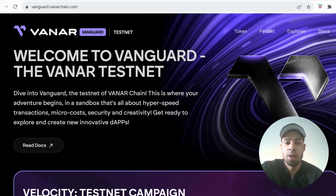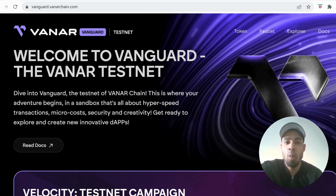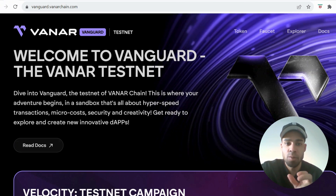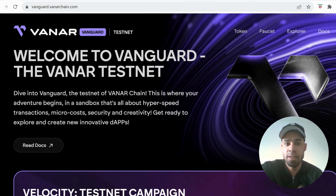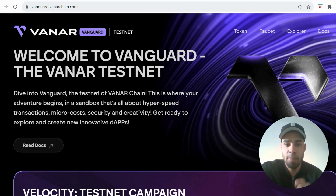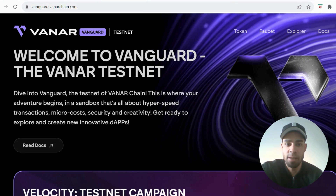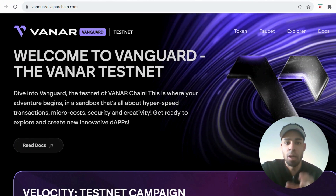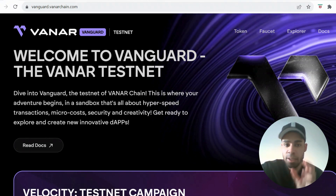What's going on people, hope you're having a good weekend. Today we've got an L1 testnet to get involved with — it's called Vanar. It's gone live in the last few days and there's a genesis NFT to earn by completing the first batch of quests. It's time sensitive; today or tomorrow may be the last day you can get this genesis NFT, so you need to get this done ASAP.